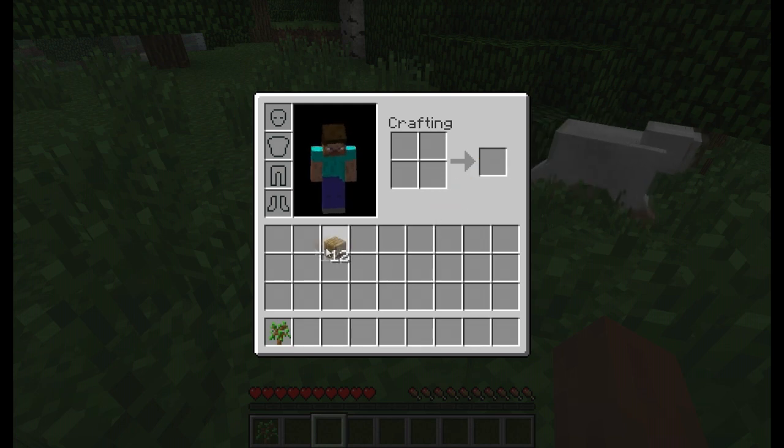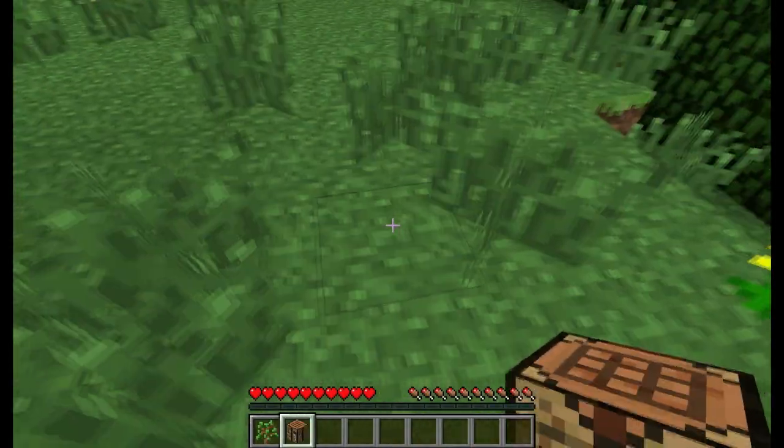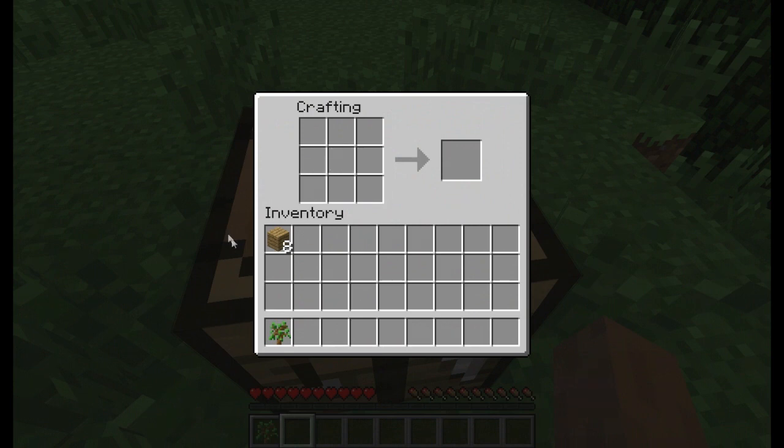Take out twelve wooden planks, come back in and make a full square to make something called a crafting table. Put the crafting table in your inventory, select it, and right-click to place it, then right-click again to open it. Now you have a bigger crafting space. What you want to do is make some sticks.